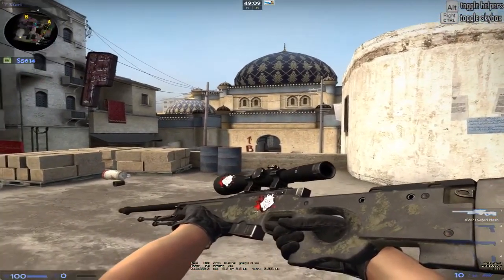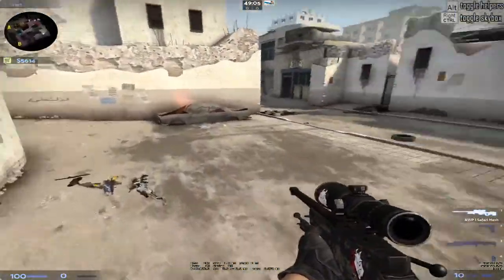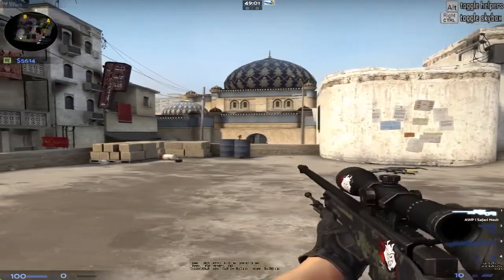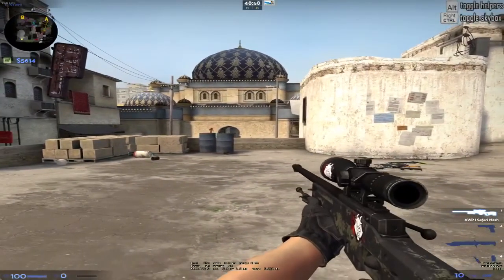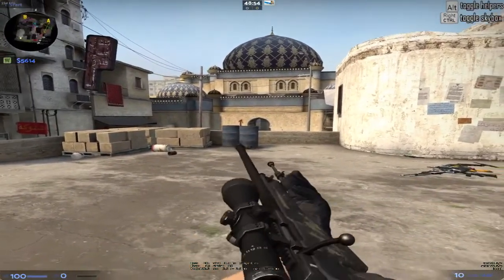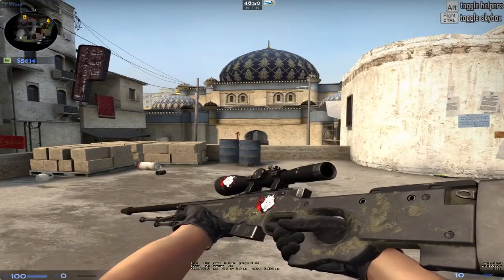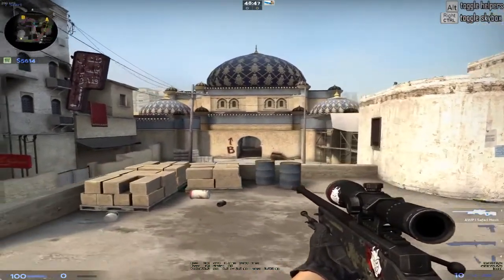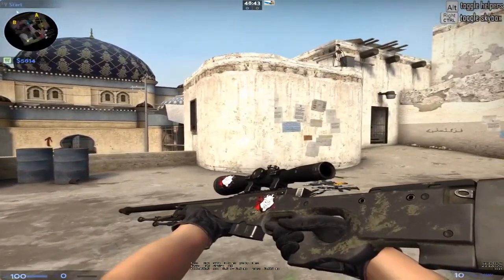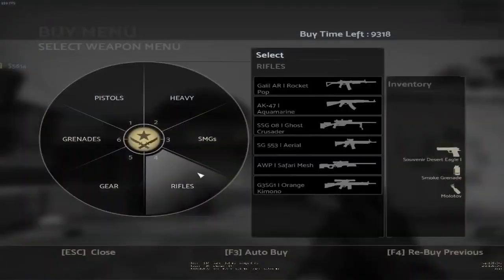This is my AWP Safari Mesh. If you know anything about Battle-Scarred AWPs, you know that Safari Meshes don't come Battle-Scarred too often — in order to get one Battle-Scarred you usually have to pay over a dollar and look through both pages on the Steam market. I actually found this on the second page, so I was pretty lucky. I've seen a few other ones since on trade servers, and they're usually a bit more Battle-Scarred than mine, but not by much. I'm pretty proud I got this for market value. I put a couple G2 stickers on it. That's about it for T-side.